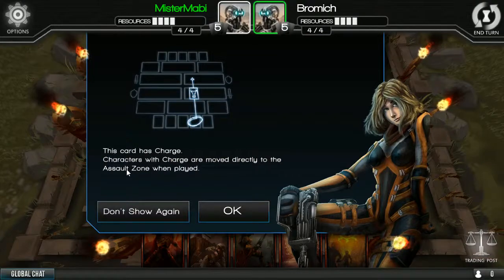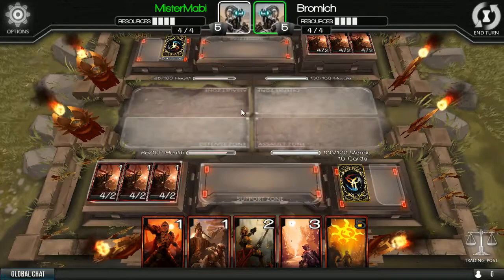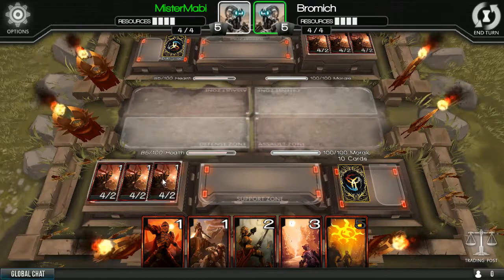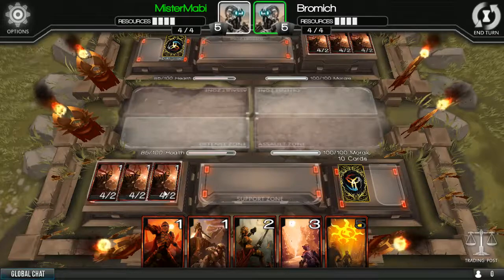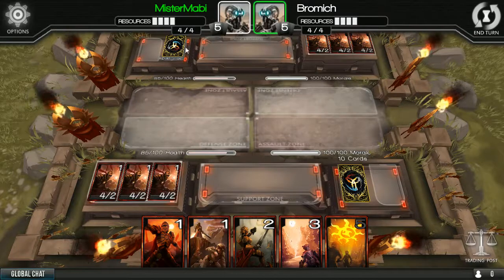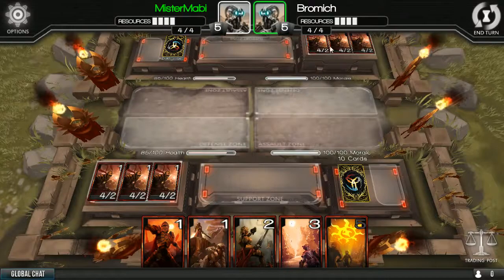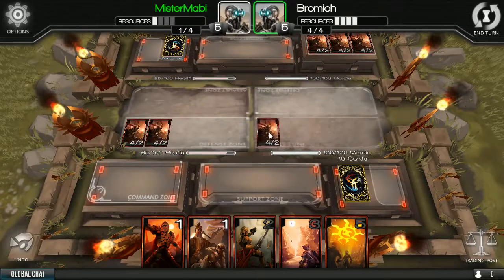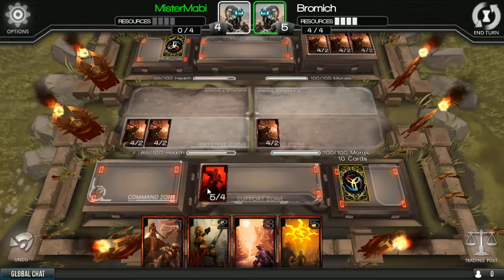This card has charge - characters in charge move directly to the assault zone. Okay, I got it. Why does it just start like this? There's no little cutscene or anything, it goes straight into the battle - which I guess that's fine. So I can throw these guys straight to the assault zone right there in the command zone. I believe there was a card played before that activates three resources. Night of the Flame Dawn - he has these guys as well. I'll put two in the support zone and we'll see what happens.